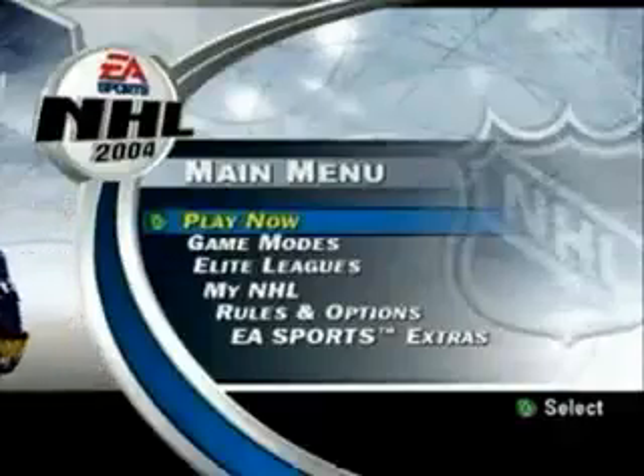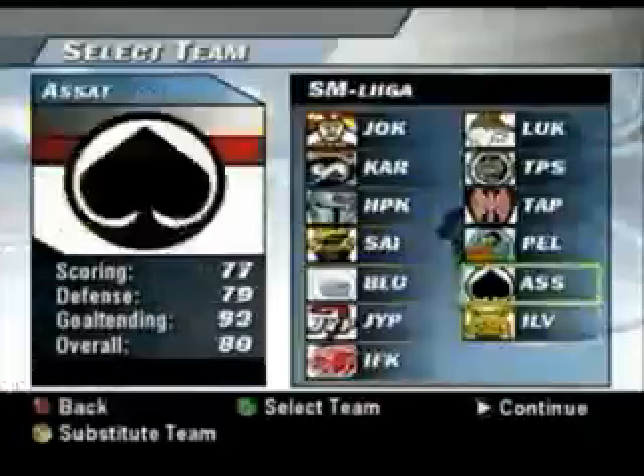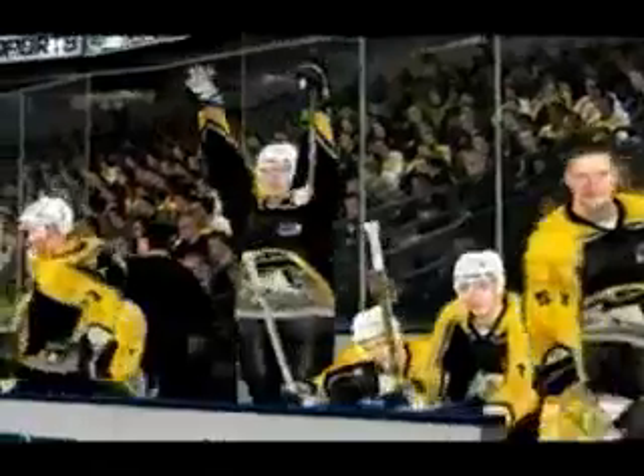Now's your chance to be a champion in a whole new league — three of them. NHL 2004 now includes Europe's top three elite leagues: the DEL of Germany, Finland's SM Liga, and Sweden's Elitserien. With authentic teams, players, and jerseys, you can take on the world.